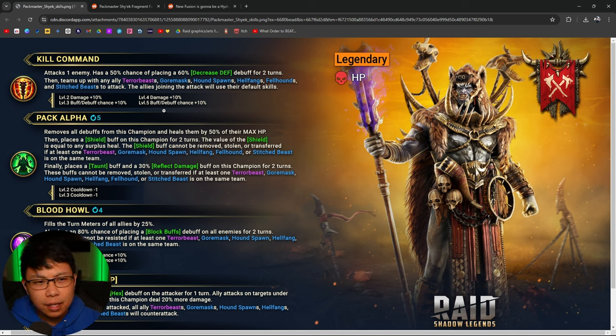This is the A2 — books down to a three-turn cooldown. Removes all debuffs from this champion and heals by 50% of their max HP, so we've got a removal of all debuffs, then a heal, then a shield for two turns on this champion equal to any surplus heal. It's protected as long as one of these champions is on the same team. Then it places a taunt debuff with reflect damage on this champion for two turns — can't be removed if one of these champions is on the same team.